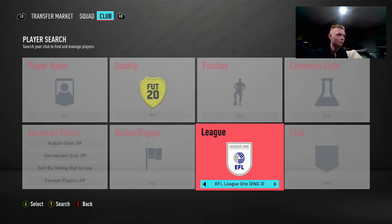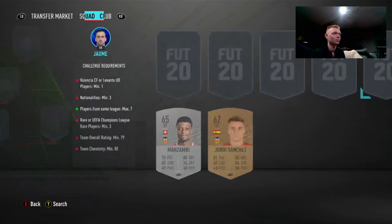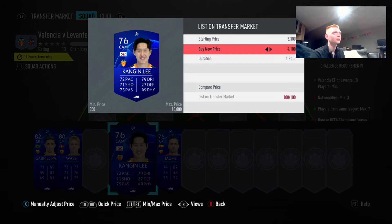Valencia and Levante — again rares and Champions League rares. So we'll go ahead and move over to the Spanish league here. I know I have these guys untradeable, so this is an SBC we're probably going to end up doing because we have the players untradeable. Let's check how much this guy is — 3.8k! So again, just from checking these SBCs we're making easy coins.